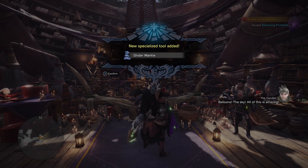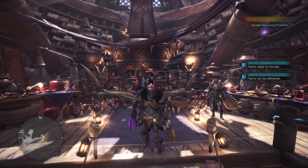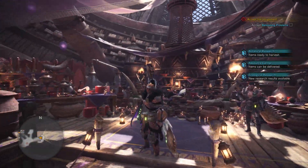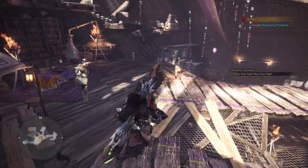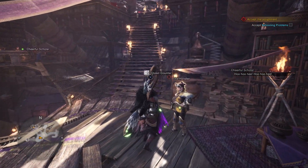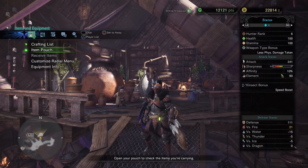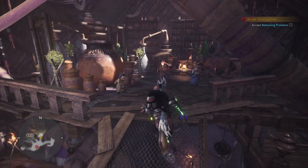Glider Mantle. Alright, so there's a whole bunch of stuff we could do in Astera. But what are we going to do? Paolumu. I think Paolumu is going to be fantastic with the insect glaives, so we'll stick to what we've got. Pretty keen to go straight out to this hunt. You know what we failed to do last time? We failed to equip our charm.